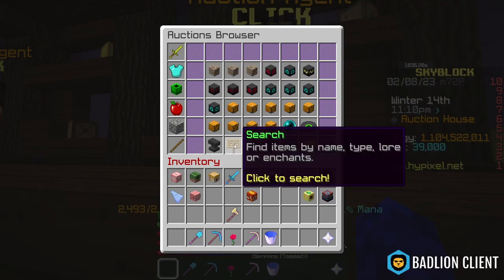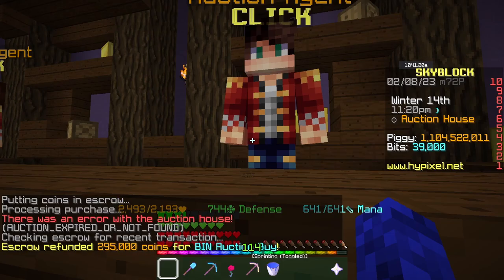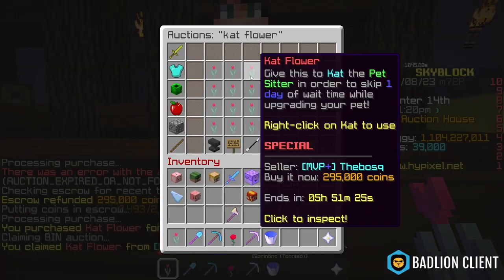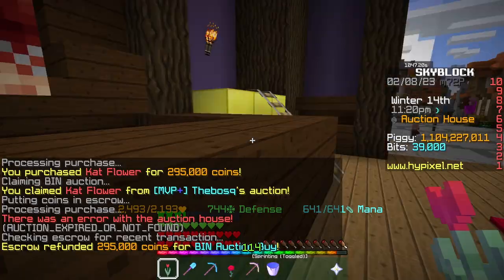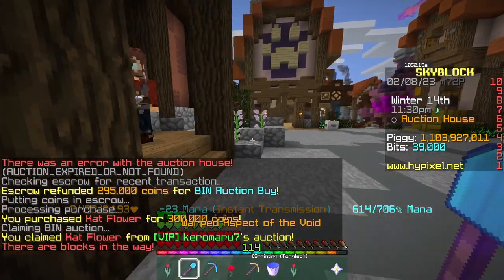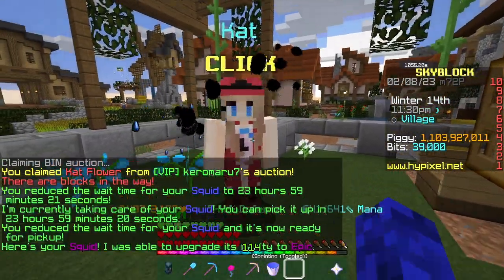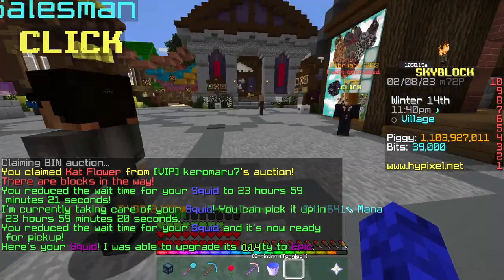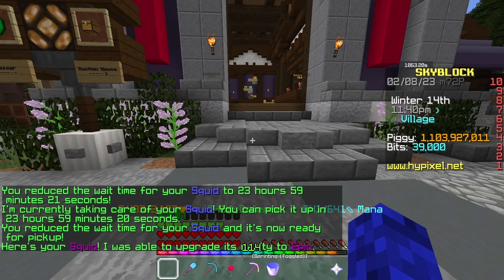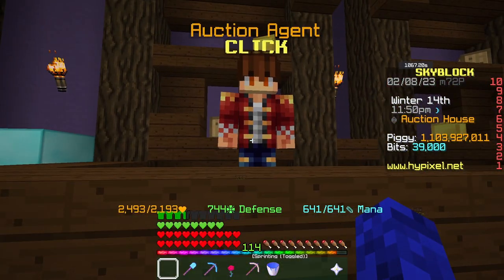This NPC, if you take advantage of it right now, will literally make you rich. These cat flowers are getting sold really fast — that's what happens with high demand items. Basically, these two cat flowers cost an extra 600,000 coins, bringing the total to 2.6 million coins. I literally just made 1.3 million coins, easily sold on the auction house for a lot of profit. I also really recommend that you do this flip — it can get you really rich.